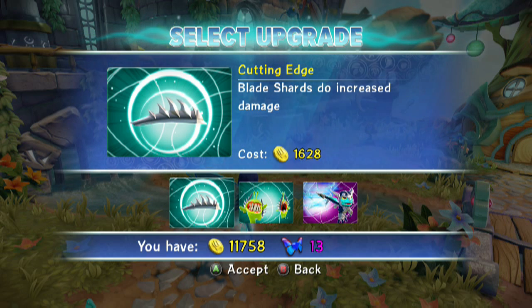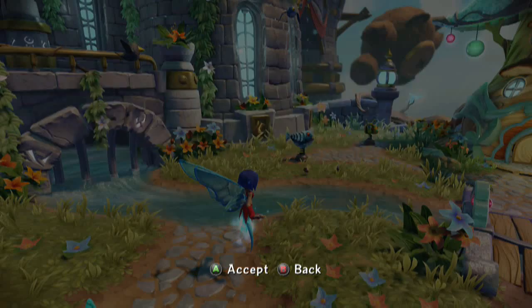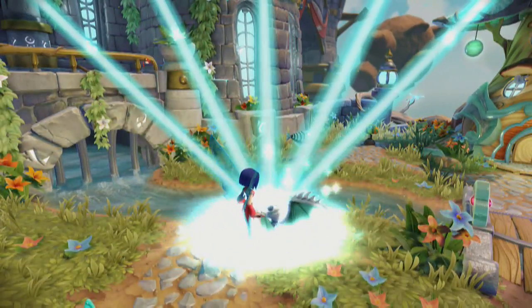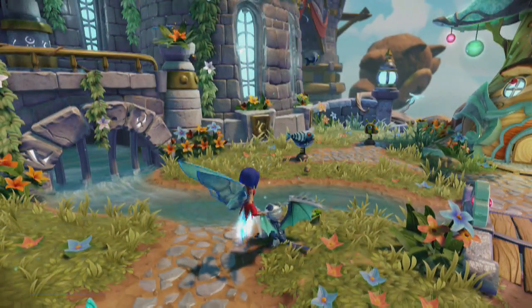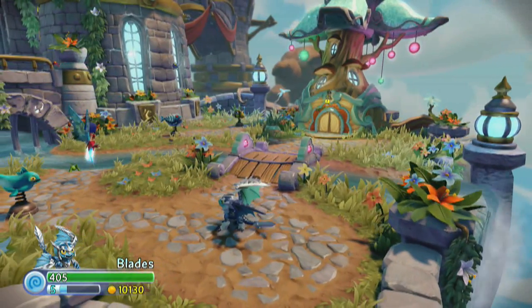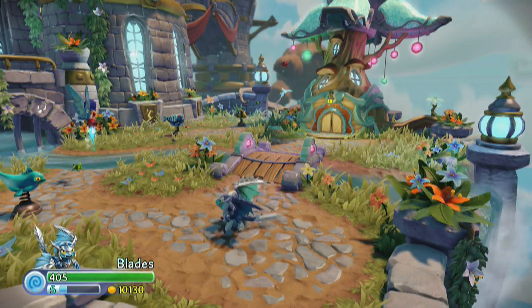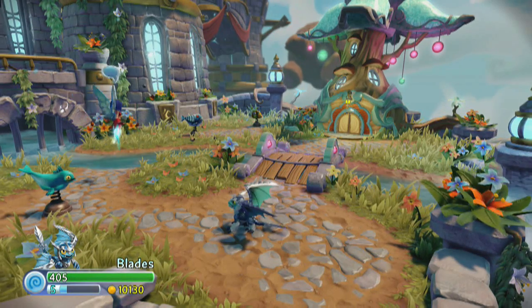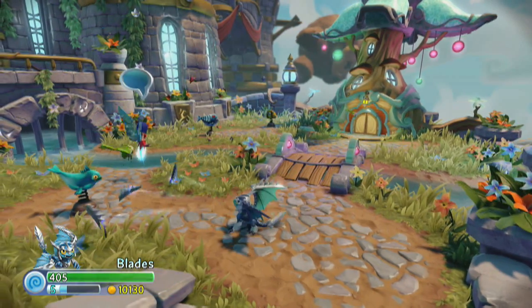Now we get Cutting Edge — that looks eerily similar to the actual wings on Blades himself. Blade Shards do increased damage; the price is 16.28. So the 16 to 24 should increase here. Pay attention to his wings — I'm thinking the Shards will look something like that. That should apply to all the Blade Shard attacks, in my opinion.